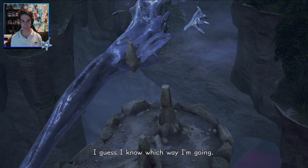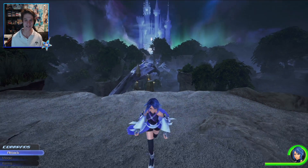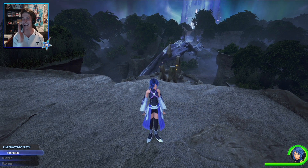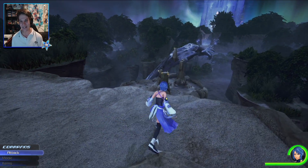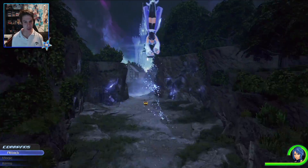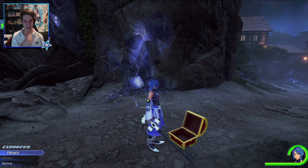I guess I know which way I'm going. Oof, that looks a bit dangerous. Alright, so we've got these shiny little glitter things — this indicates we can do some parkour, and that flow motion grind. Gotta love it. Beautiful. We have a chest right now — first next-generation chest — and we get a potion. To be expected.